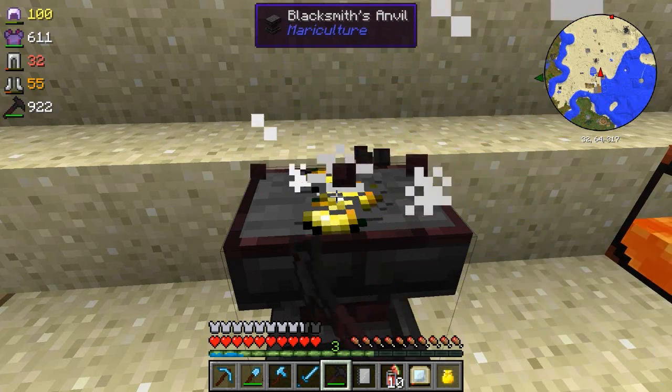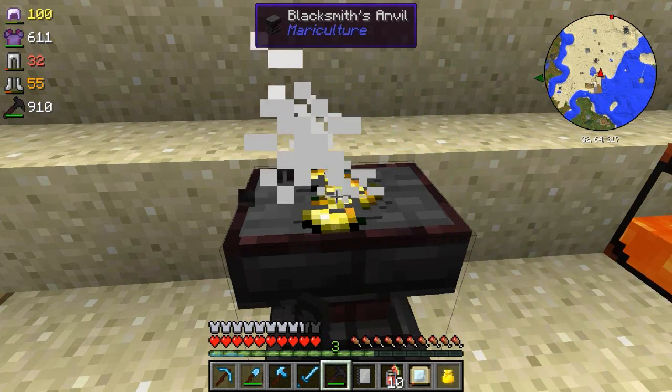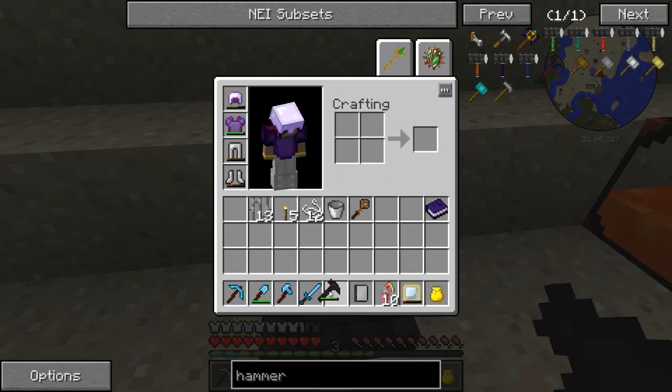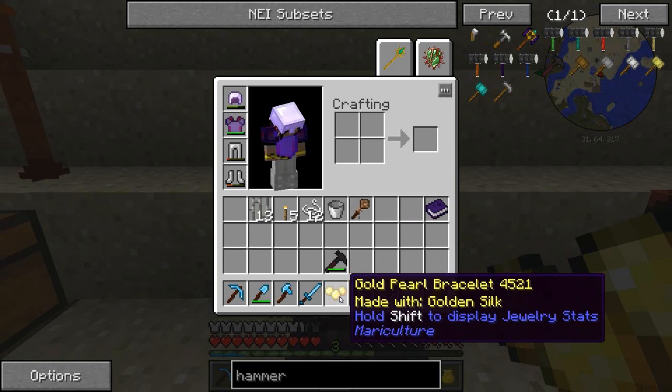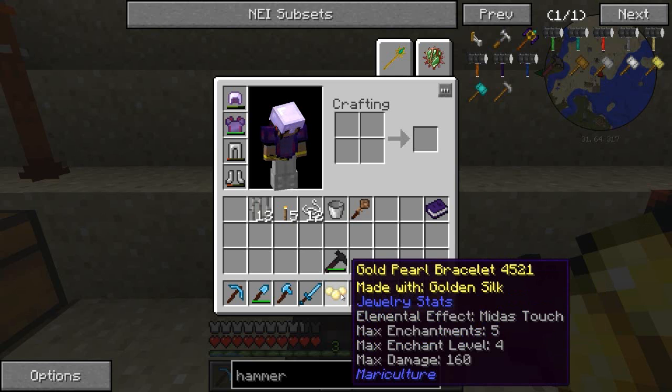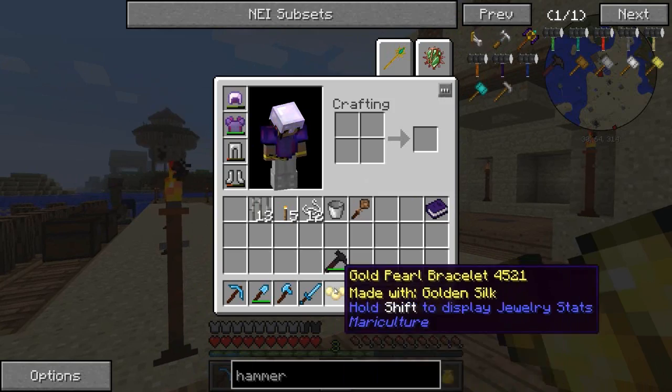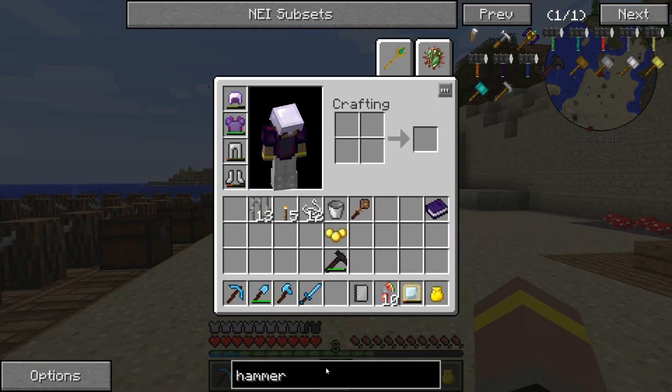There we go - we've got our gold pearl bracelet made with gold and silk. If we hold shift to display jewelry stats: max enchantments is five, elemental effect is Midas Touch, max enchant level is four, with max damage of 160. We can max enchant at level four, which is not too bad, but we need a mirror now to be able to enchant this guy properly.